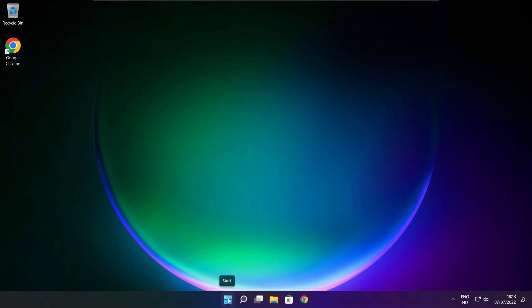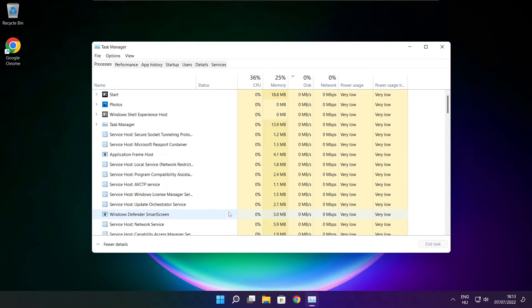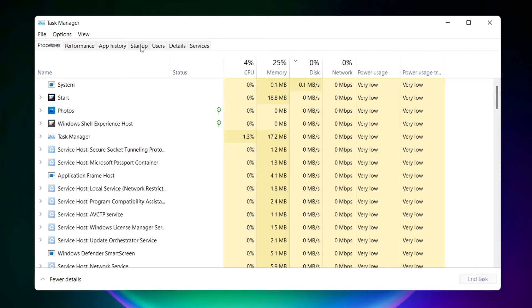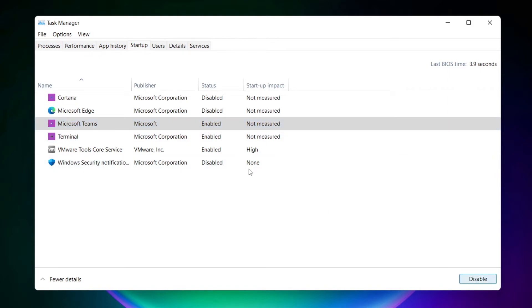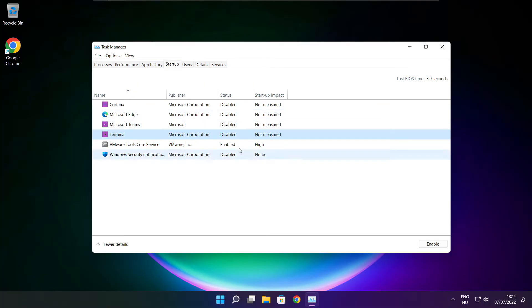Right click the Start menu and open Task Manager. Click the Start menu and disable unused applications. Close the window.